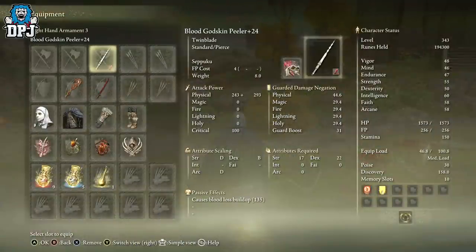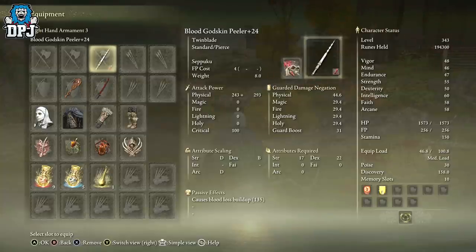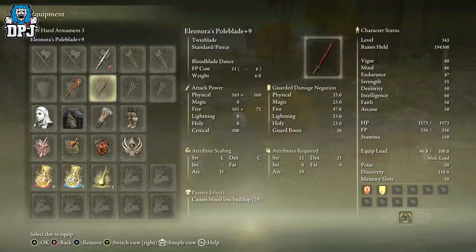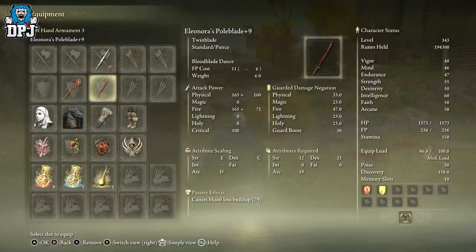The weapons we're using — which is probably why I've called this a flame bleed build — are the Godskin Peeler and Eleonora's Pole Blade. Both can be leveled up one more time to make this even crazier. The Godskin Peeler is utterly brutal and comes with its own amazing weapon art skill, but I actually put Seppuku on it, which I'll talk about in a second.